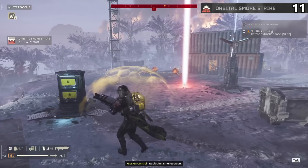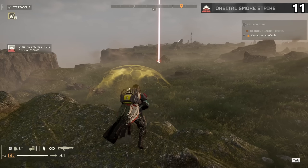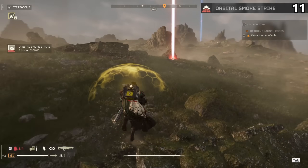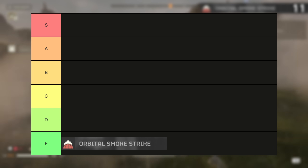I personally think the Eagle Smoke is much better, and even that is often a wasted stratagem slot. Then you have all the environmental challenges on these planets that already take away all of your vision at times. Zero vision plus some more smoke is likely negative vision — and who wants that? F tier.